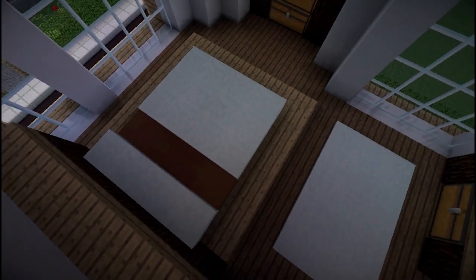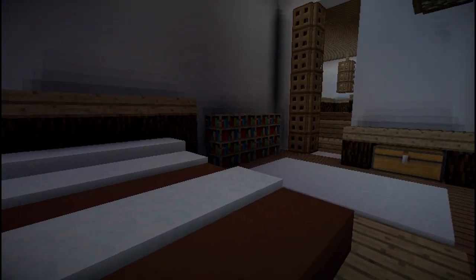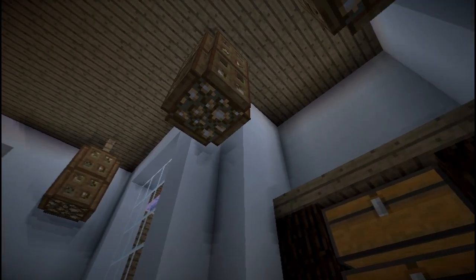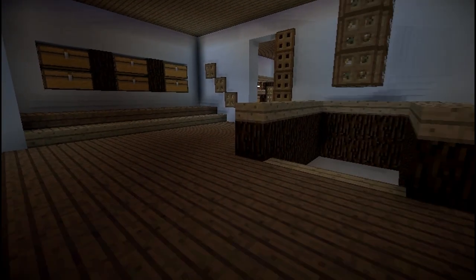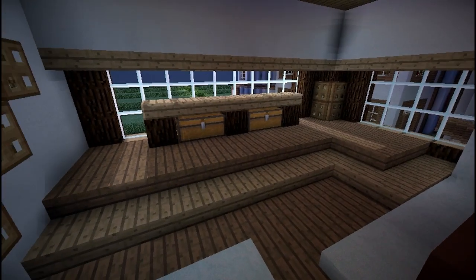To the front of the house we have two bedrooms. They are quite large and pretty much mirrored from each other — just a big bed with storage in the wall and a big rug on the floor, just to give it a little bit of a homey feel.